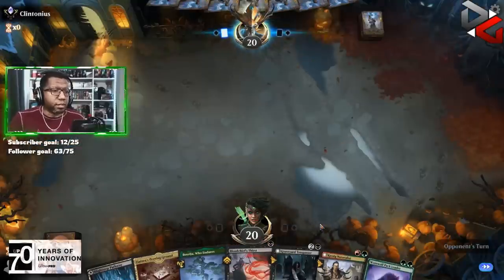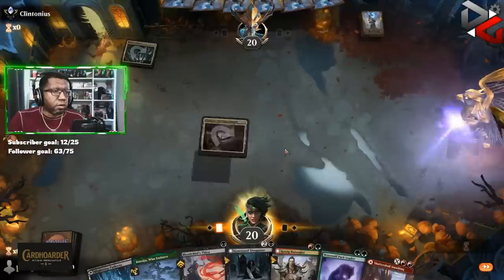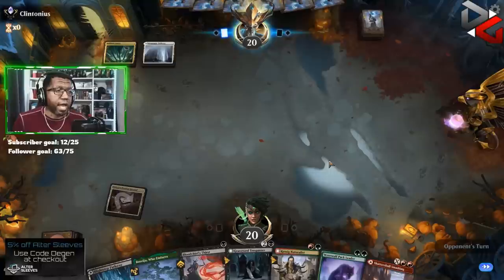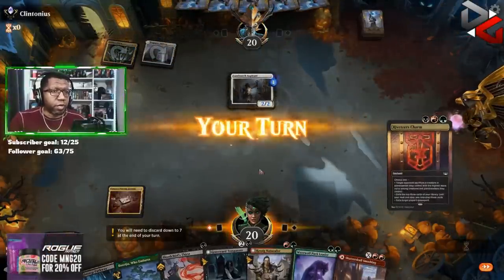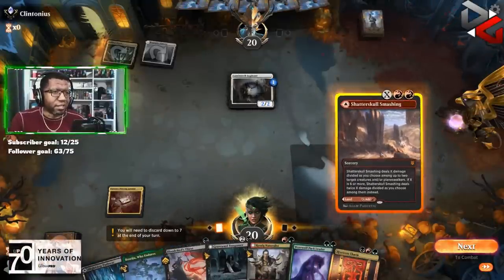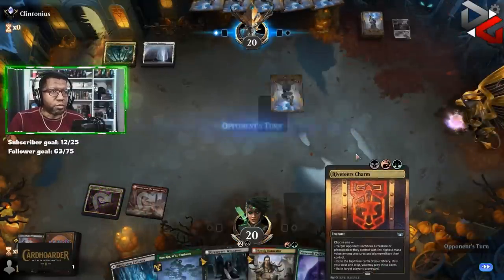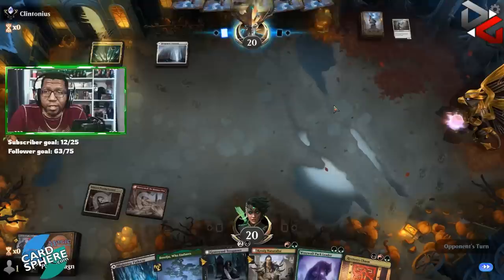I think we gotta keep this hand — it's versatile enough that we can't really throw it back. Unfortunately this is not what we want to see though. At least if it's something like Aspirant we can kill it on our turn. Okay — there you go. Now this does mean we're gonna have a harder time killing a Raffine, but they can play Raffine and we just make them sacrifice Raffine and then we start playing things on our turn. Unless they have a backup Raffine — but they have a backup Aspirant, so that is real.